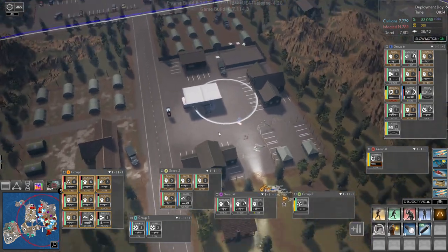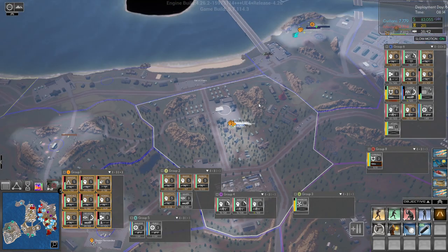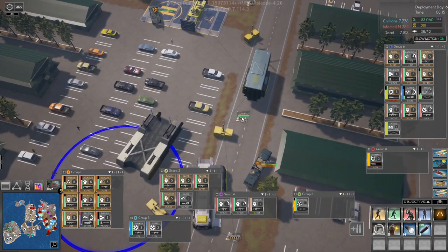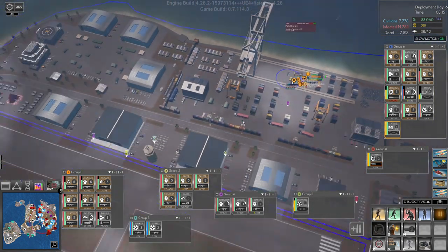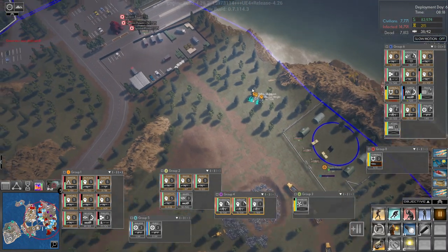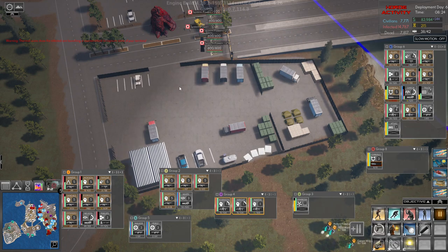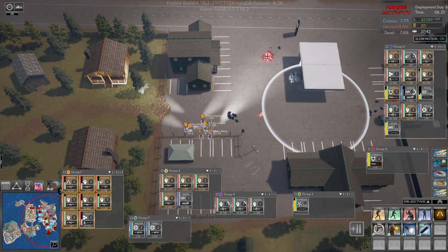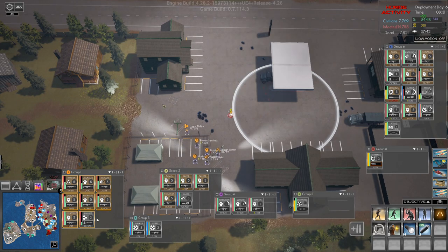You guys have taken this out. Let's bring group one in here and we'll capture this zone. Our Atlas is arriving — there it is! Let's send the Atlas up here. Moving out. Group one, take that thing out. We lost someone — we lost our medic, which isn't great.